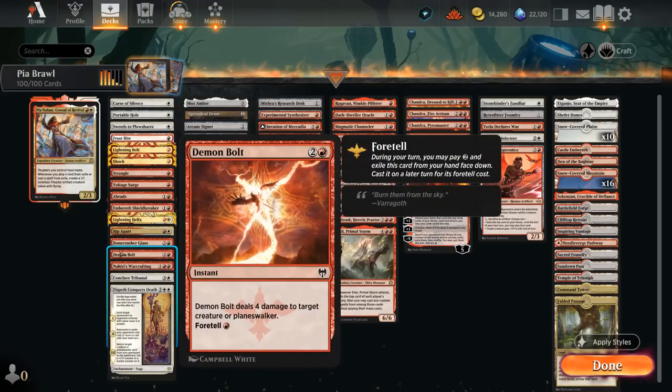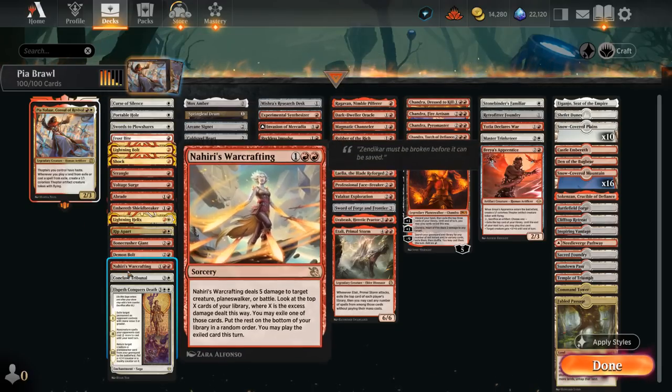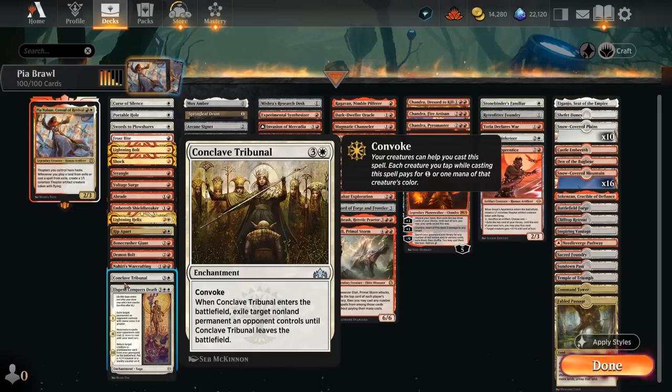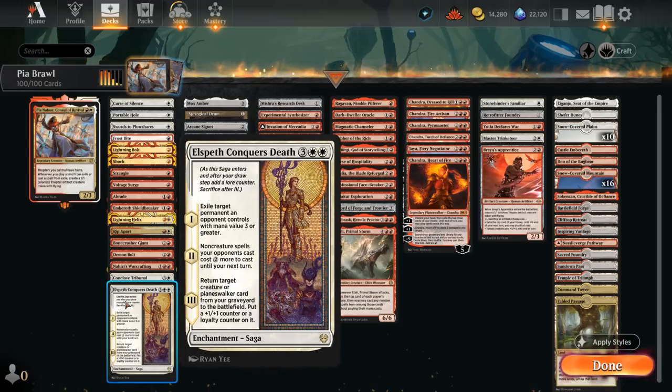Demon Bolt and all the Foretell cards have great synergy with Pia: we can first pay 2 mana to exile them, and then if we play them from exile — in this case for just a single red to deal 4 damage — we also get to make a Thopter token. Nahiri's Warcrafting can also potentially exile a card we get to play and make an extra Thopter. Conclave Tribunal we can easily convoke by tapping a few Thopters, and Elspeth Conquers Death is quite powerful when we have this many Planeswalkers to potentially bring back from the graveyard.